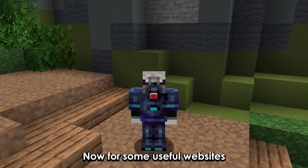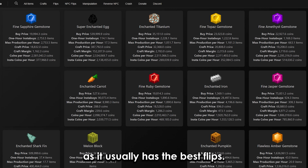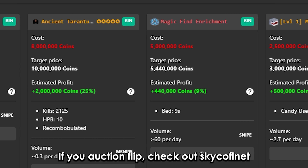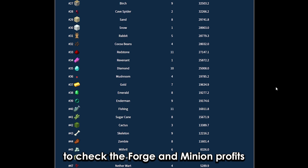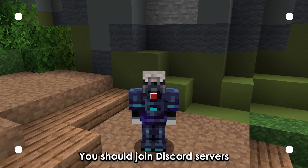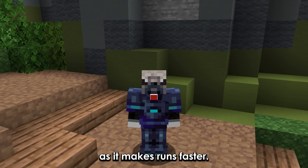Now for some useful websites. I didn't link them in the description because it will reduce the reach, so join my discord to find their links. If you bazaar flip, check out skyblog.bc as it usually has the best flips. If you auction flip, check out skycawfulnet. You can also use a website called highminions to check the forge and minion profits. If you want to maximize any stat, you should just check the fandom wiki. You should join discord servers to find a permanent Kudra or dungeon party, as it makes runs faster.